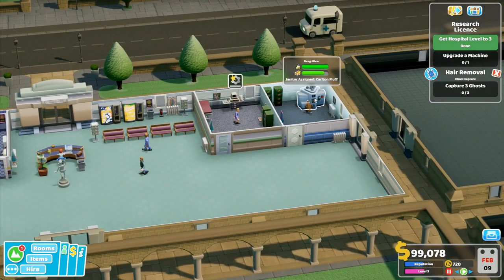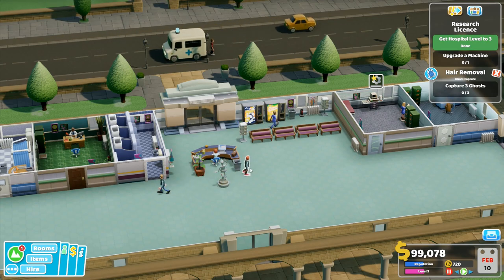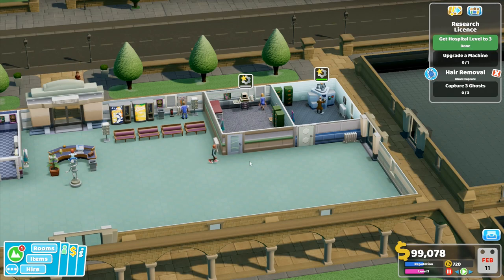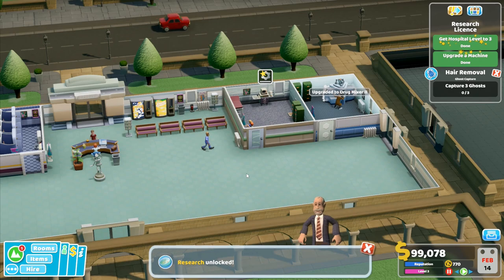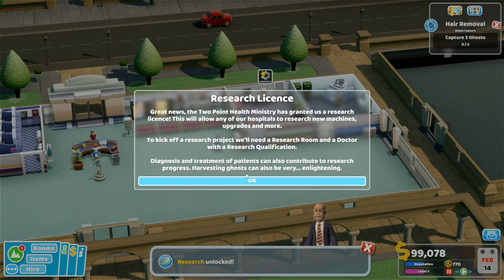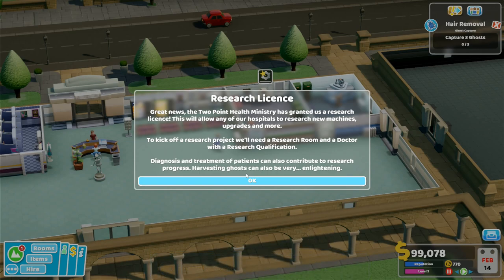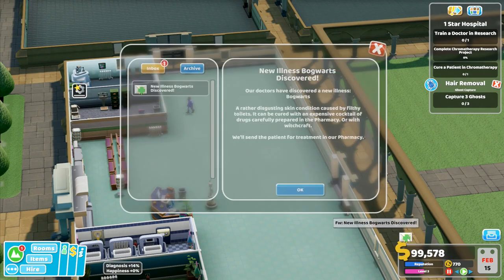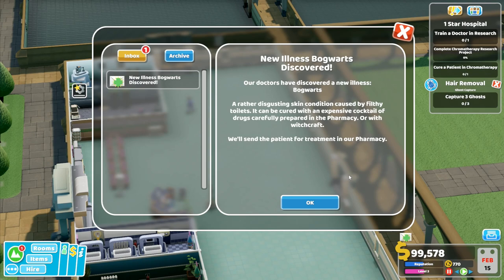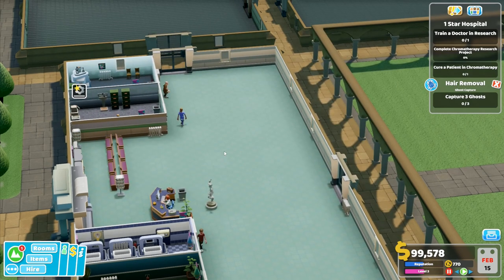You have almost finished upgrading the drug mixer and then I should have a patient. What's the appointment in general diagnosis? You haven't finished yet - you're still being diagnosed. Diagnosis certainty 54% - we haven't yet finished because we don't have a doctor trained to do anything at all. Great news: the Two Point Health Ministry has granted us a research license. This will allow any of our hospitals to research new machines, upgrades and more. To kick off a research project we will need a research room and a doctor with a research qualification. Diagnosis and treatment of patients can also contribute to research progress. Harvesting ghosts can also be very enlightening.